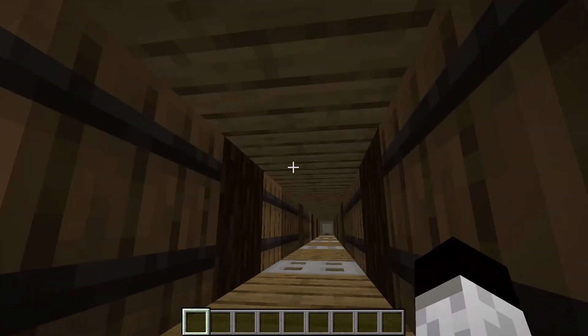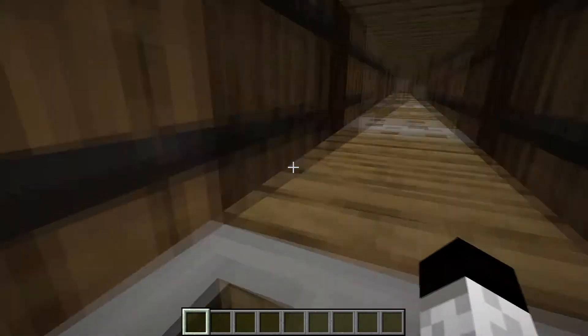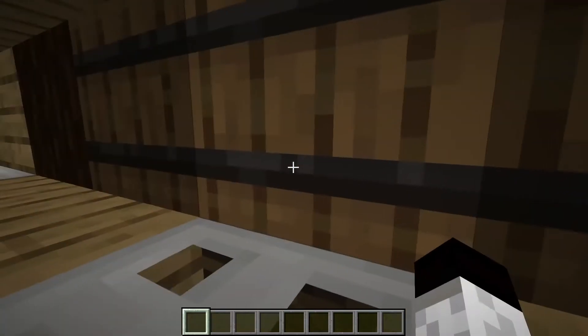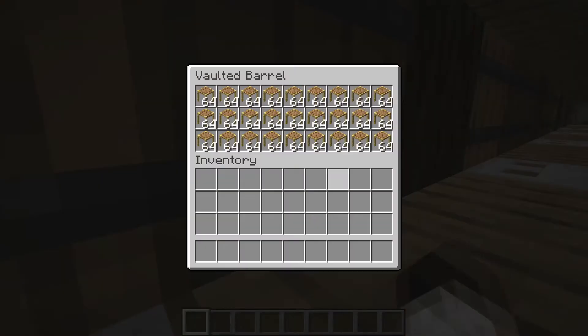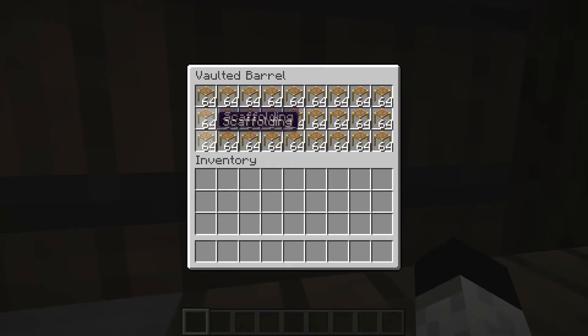This has all the left storage from above, before the farm area, and this has the right area — though it's out of date because they're still in chests. I'd probably change them into shulkers at some point. Over here is a bunch of scaffolding I made in 1.14 or 1.15 — I found bamboo and actually bought bamboo from my friend, and that's how I made all the scaffolding.